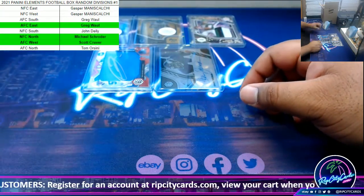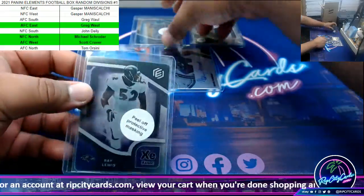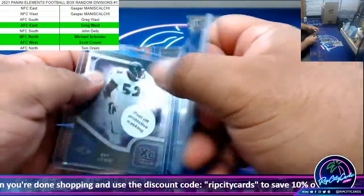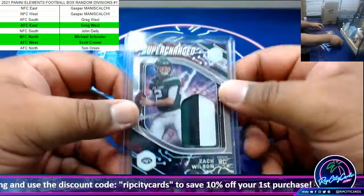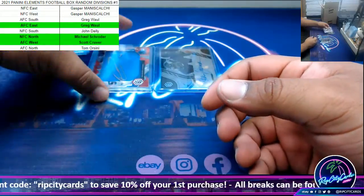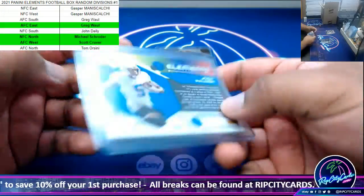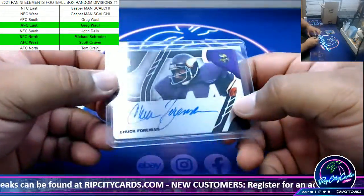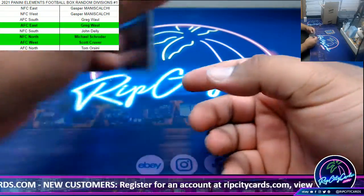Short and sweet, only five cards for this box. We got Ray Lewis Ravens to 54, Jonathan Taylor Colts to 250, a Zach Wilson patch to 47, Josh Palmer to 49 autograph, and a Chuck Foreman autograph to 199.